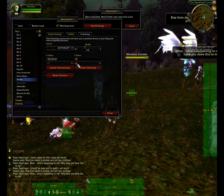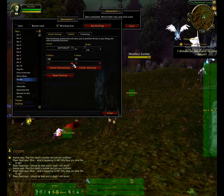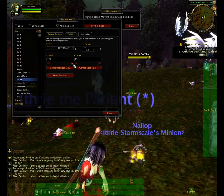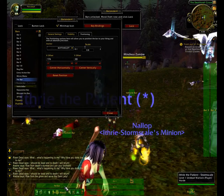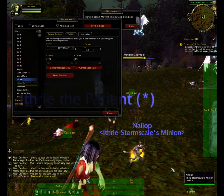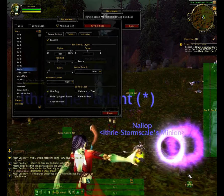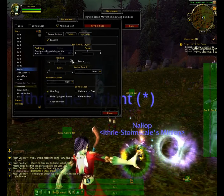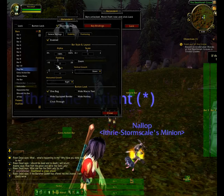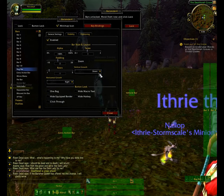A pet bar is only really used for hunters, obviously for their pets. You could remove that bar completely and put bar 10 in its position instead, but I digress. So get everything in a nice new position. There's a lot of activity in the background there as this is the start zone.